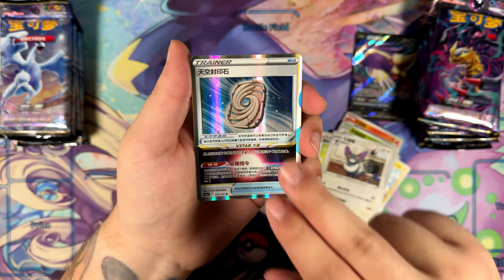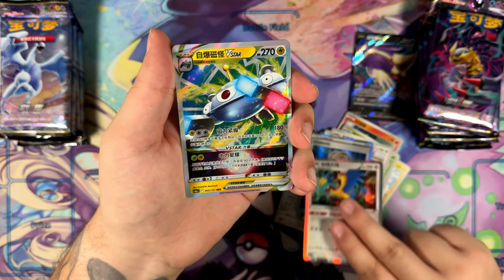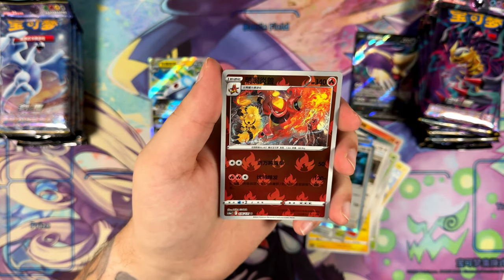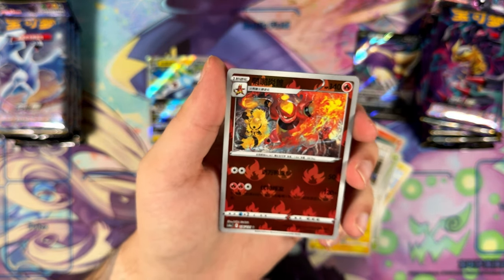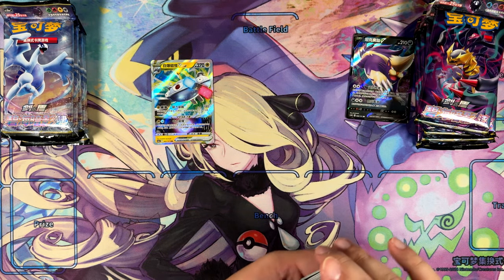Speaking of cheaper — here we go. Our first holographic right there. Another holographic. And a triple rare with the Magnezone V-Star. We also have a Mech Mortar with Electivire in the background — that's a really cool illustration. Who drew that? Akira Igawa, of course. Akira Igawa is just killing it with the illustrations recently.